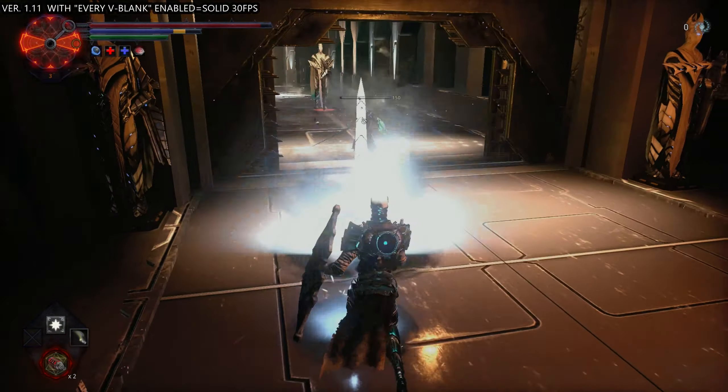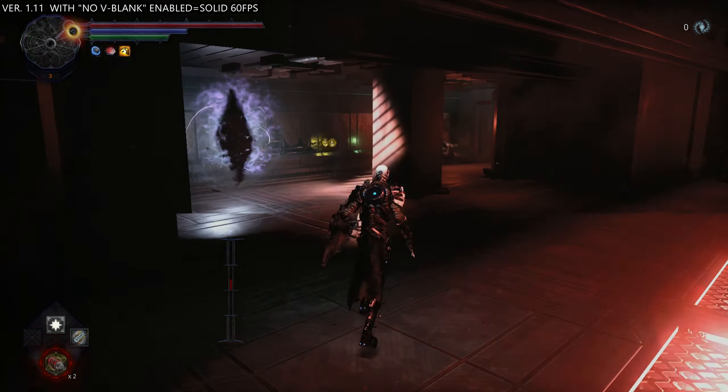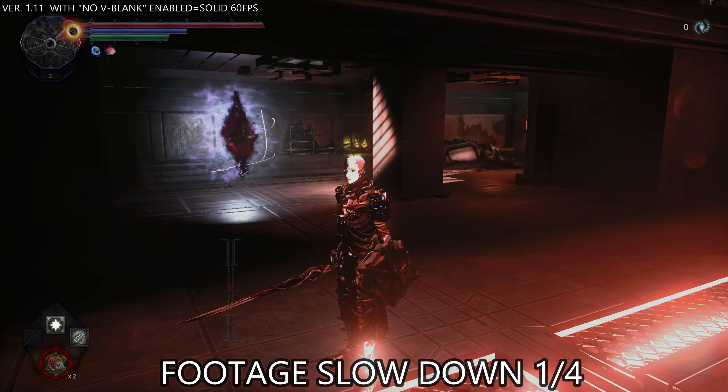Now let's go back to the title screen, go into the graphic options, and set no v-sync to see how it performs. This has no v-sync at all. Back in-game, it's really smooth at 60, but look when I pan the camera around — all that tearing on the screen is really bad. I just can't play like this, it's very annoying. You can notice the screen tearing right away. It's a solid 60 with no frame drop at all, but I cannot play like this.